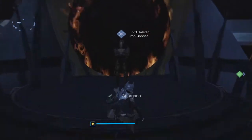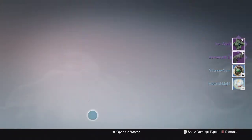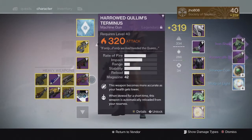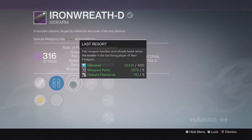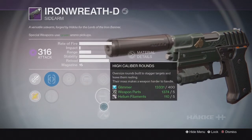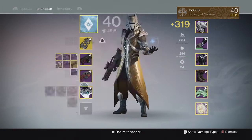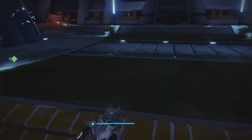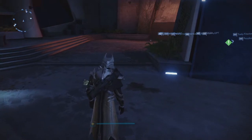Starting off on my first character, my Warlock, from the rank 5 package we ended up getting an Iron Shell and an Iron Wreath D sidearm. I always seem to get a sidearm every time Iron Banner comes around. This one came in at 316 with Last Resort and Spray and Play as the two perks, and High Caliber Rounds and Hand Loaded down the middle. Not the greatest perks for a sidearm, but still pretty good. 316 is a really decent attack value — I can use it for infusion if I don't want to keep it.